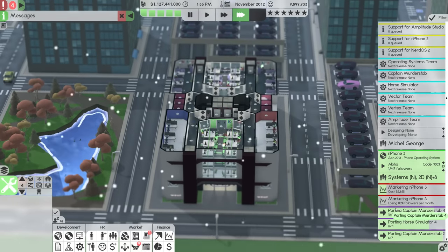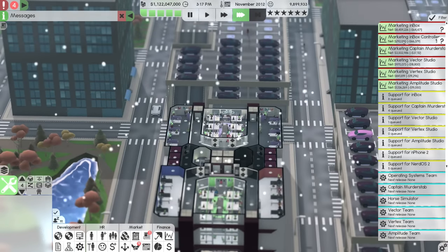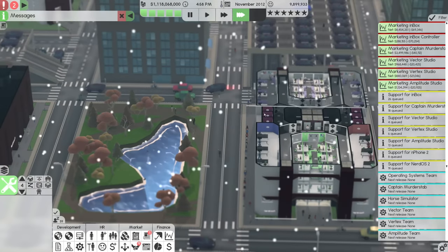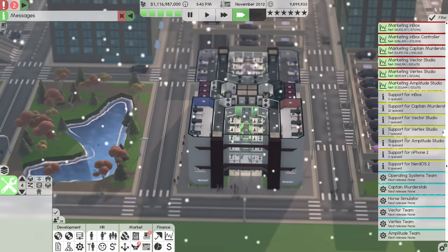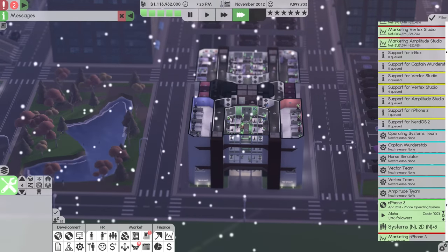We're about to be done porting all of these things, which is very exciting. In terms of money: Inbox still making money, Controller making money, Captain Motorstab making money — they're all making money. The subscriptions are starting to fall off a little bit, but at the very least they're all making money, so I'm not really going to complain.